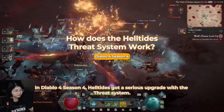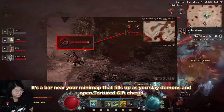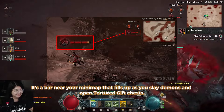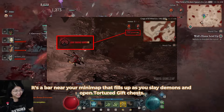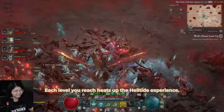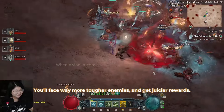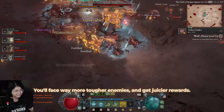In Diablo 4 Season 4, Helltide's got a serious upgrade with the Threat System. It's a bar near your minimap that fills up as you slay demons and open tortured gift chests. Think of it like a risk-reward system with three levels. Each level you reach heats up the Helltide experience — you'll face way more tougher enemies and get juicier rewards.